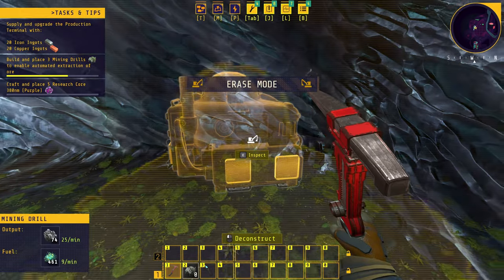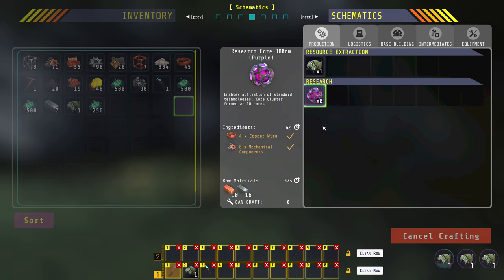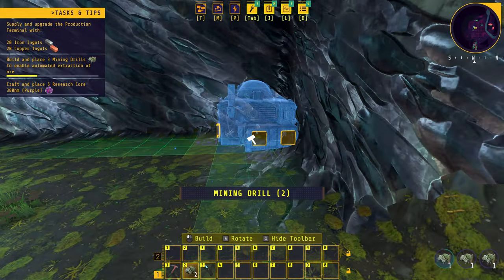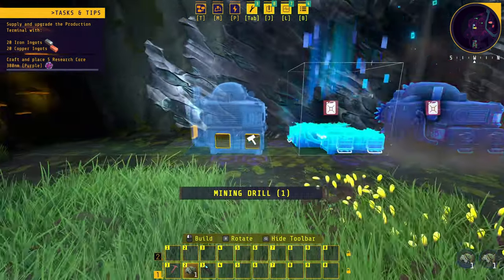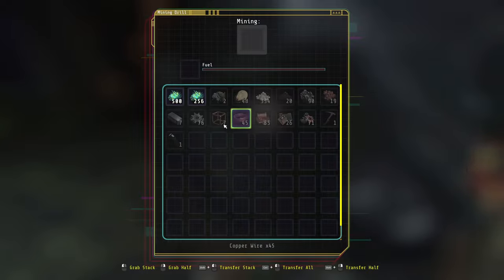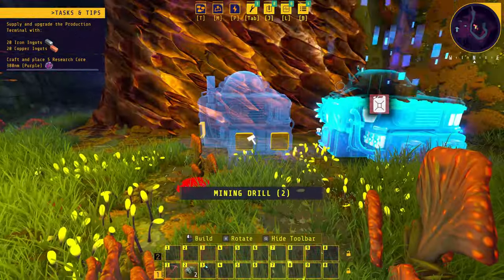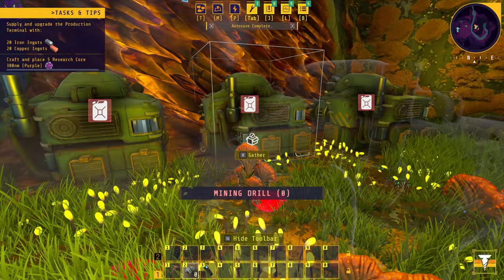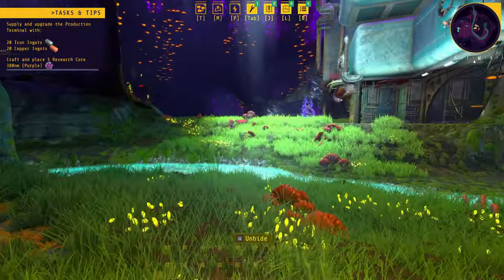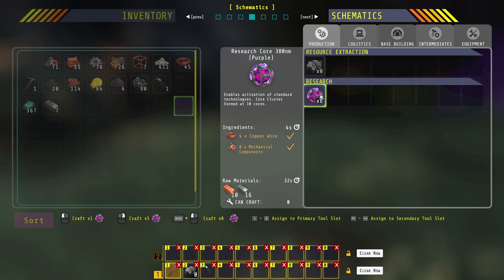Removing an old miner and reorganizing — I want three miners on the iron and three on the copper. Placing three down on the iron, fueling each one, then going to the copper and placing three there too, fueling them all. I still need more biomass, but now we've got more iron and copper being produced.